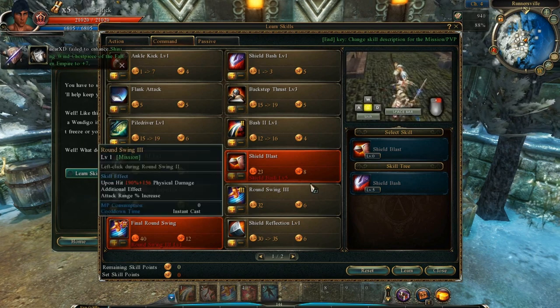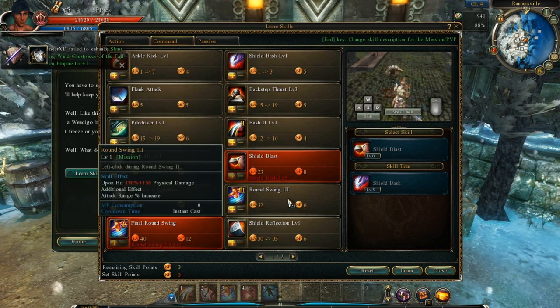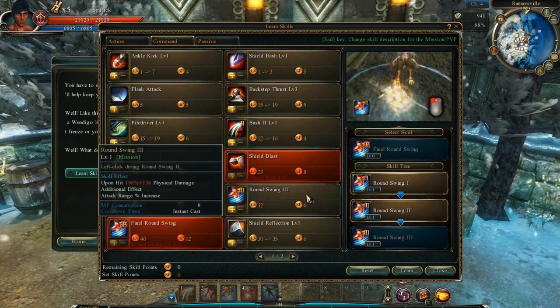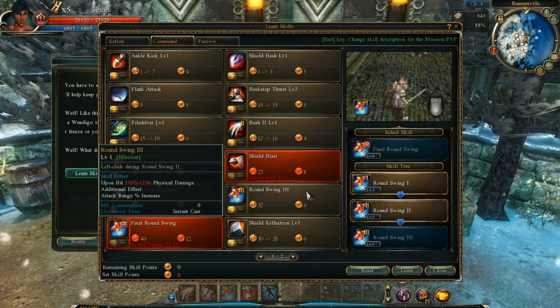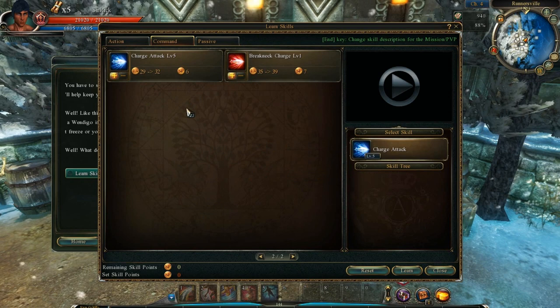Another skill I didn't pick up is shield blast — my play style doesn't really utilize it very much. I can see some situations where you can use it, but it's not that great in my opinion. Round swing three and four cost a lot and are really cool skills, but they don't have any stun on hit like one and two do, so for that reason I don't like picking them up.